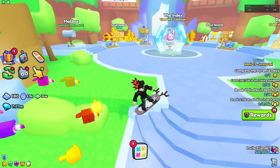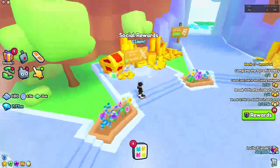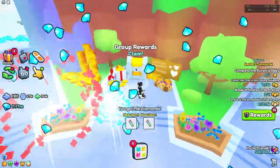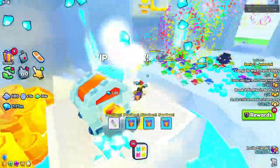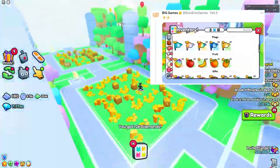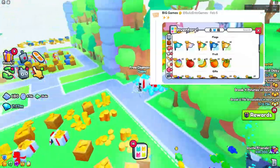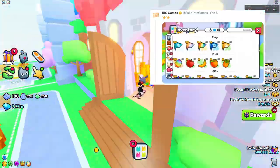In this video I'm going to be going over the first official leak posted by BigGames Twitter for Pet Simulator 99 Update 6. As you can see there's an image on screen right now showing the inventory or item section of the inventory categorized, and it's going to have keys, seeds, boost boxes, etc.